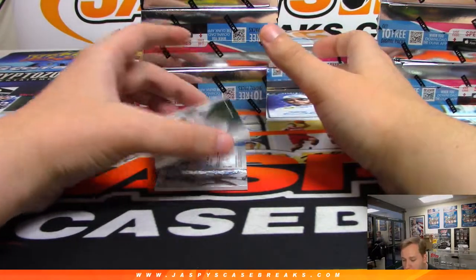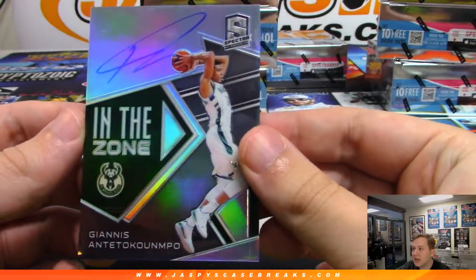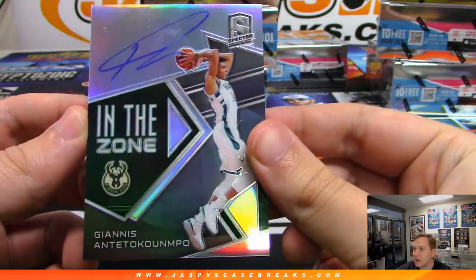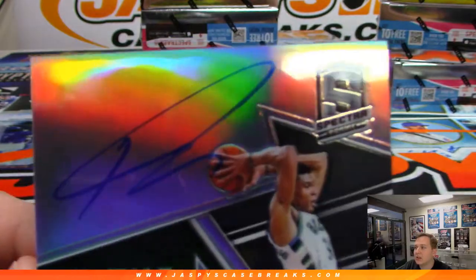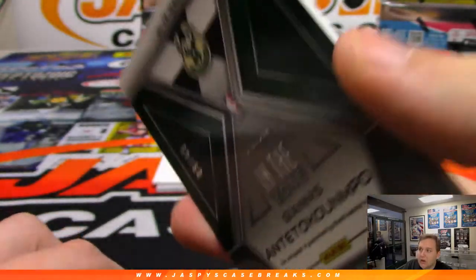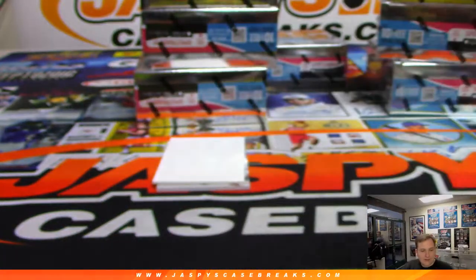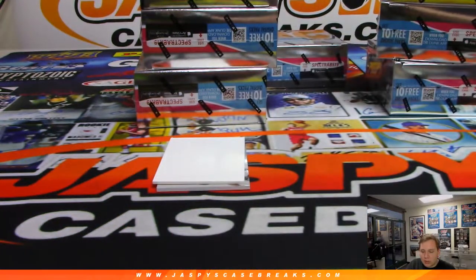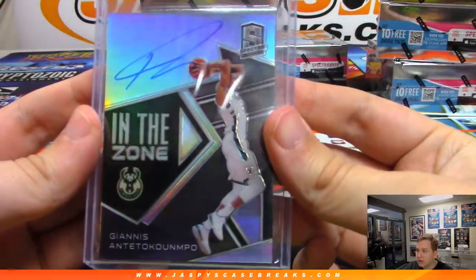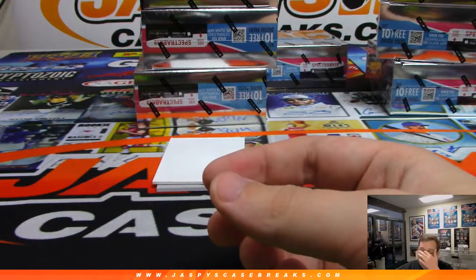Wow, look at this — on-card autograph, the Greek Freak, Giannis! What a time to hit this one — the Greek Freak Giannis autograph, numbered nine out of 49. In the Zone auto — Joe Kroll with number nine, last spot Mojo. Very nice, congrats Joe!